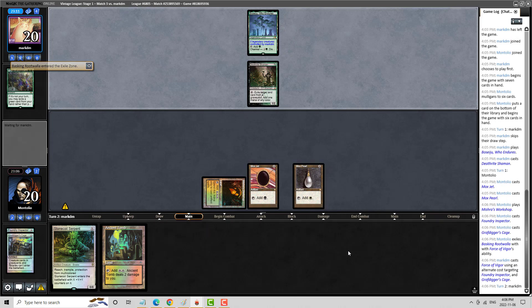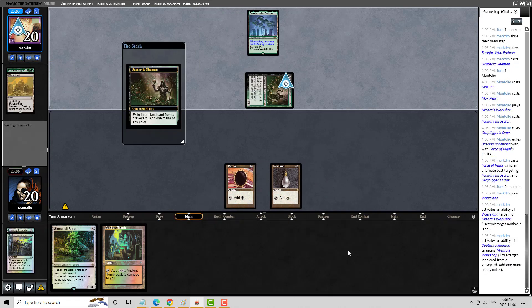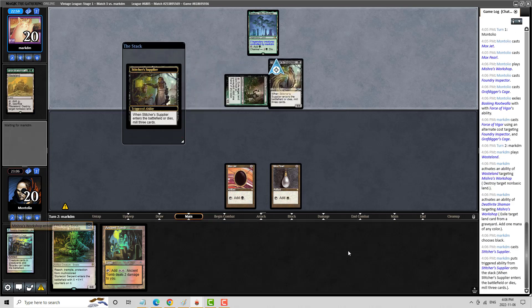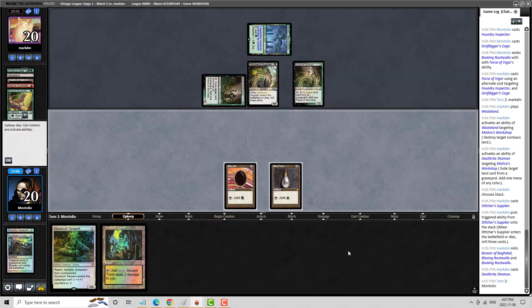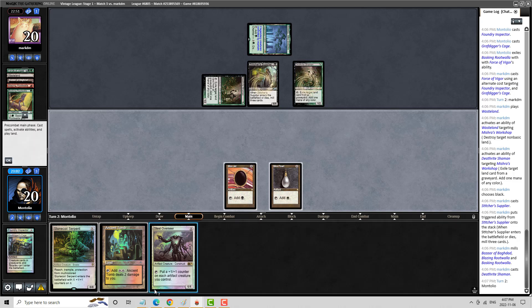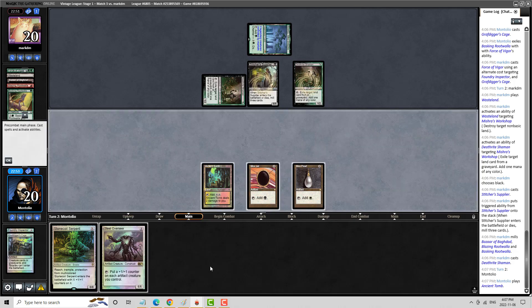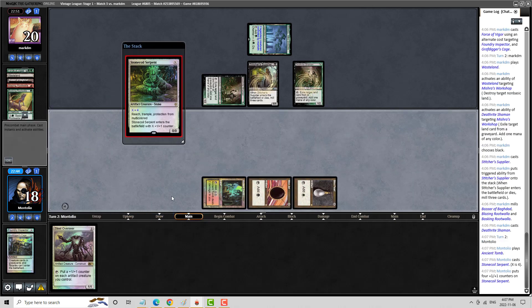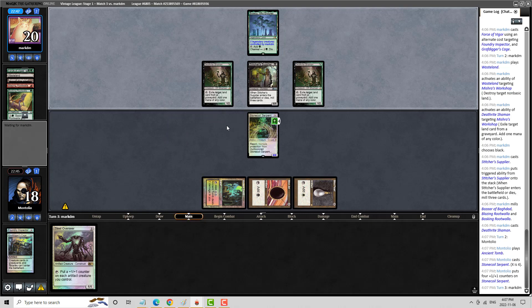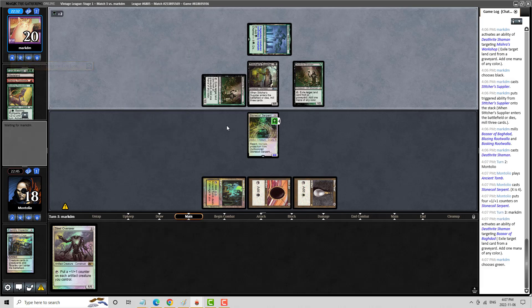They went after the Cage — this means they have a Bazaar, unfortunately. Otherwise they wouldn't have gone after the Cage. Wow. Okay. So maybe I was better to do the Snake there, but that's all right. Stitcher Supplier — so next turn Hogak is going to be tough; they're going to have a one-card combo. It's pretty good. I think we got our Snake in. Now Hogak is not fun for us if they have it, but Beseju is also a thing they could do. This feels like a Beseju. Yep.